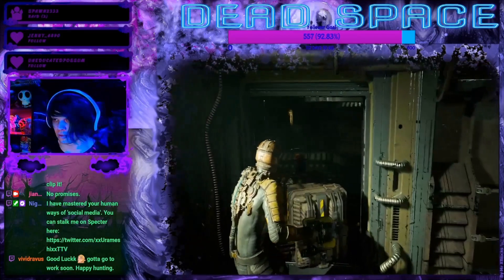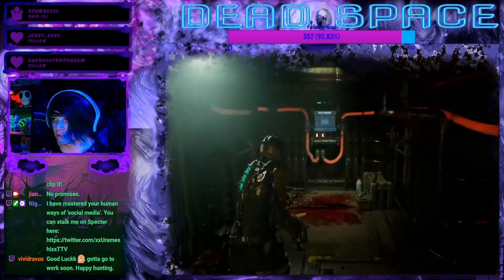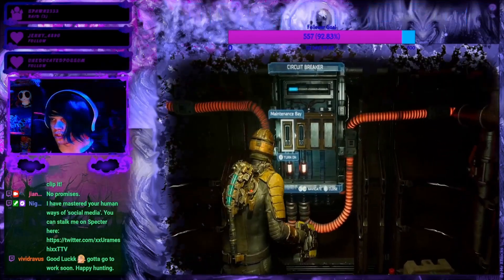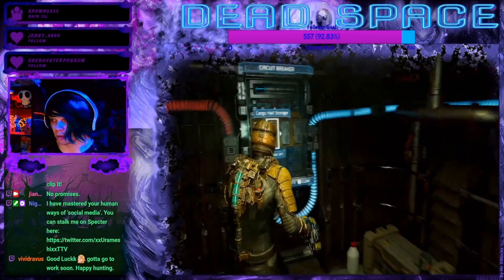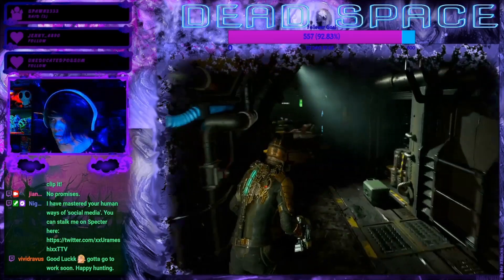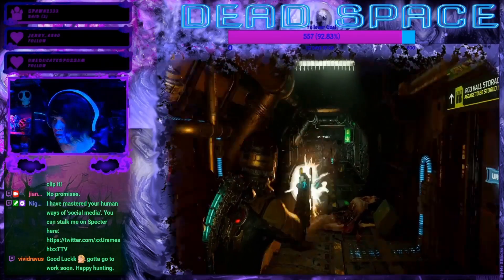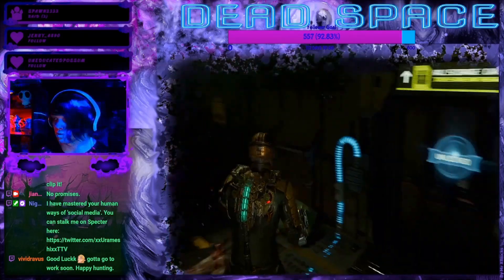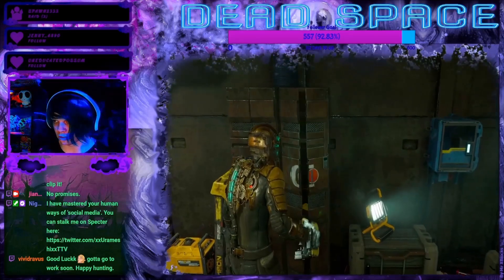There's also no power subversion to this door, so how do I restore power there? Or do I just need another module? Oh, I see — I can choose where I want to supply the power to. Oh, I'm just stupid.